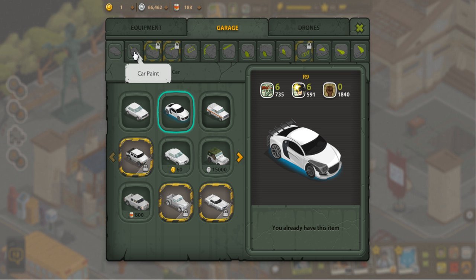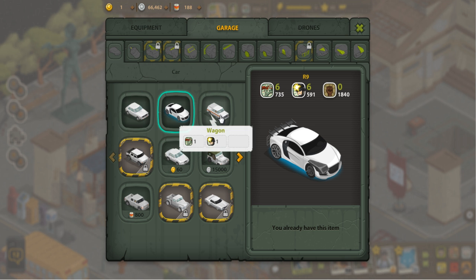Your car gives you a little bit of extra bonus and you can add gear to it. For the most part I don't really care too much about the car because it doesn't seem to add that much bonus. If you get three friends who come to this game and say you invited them, you'll unlock the R9 car for free, which gives 6-6 bonus. Otherwise you start with a rabbit which gives no bonus, then move up to a wagon that gives 1-1.